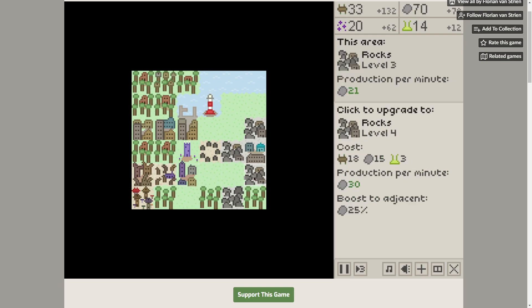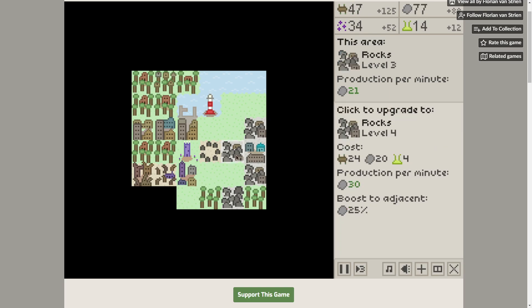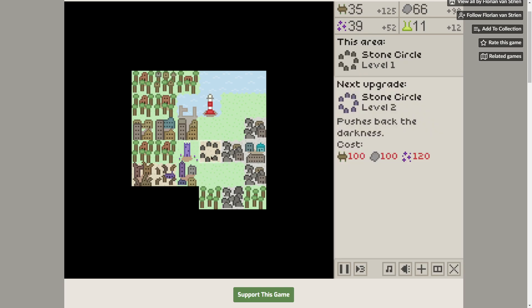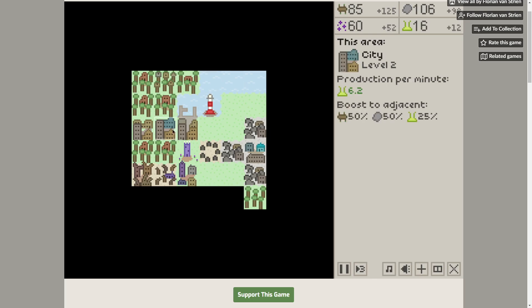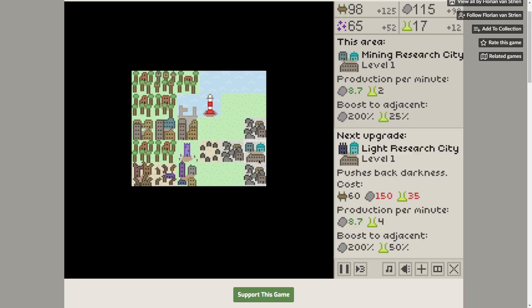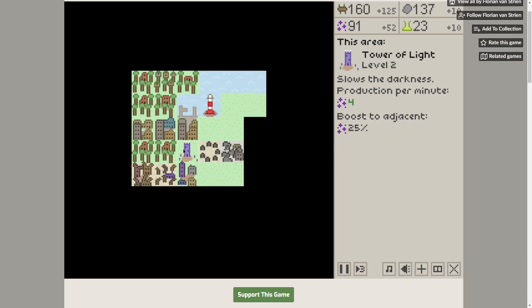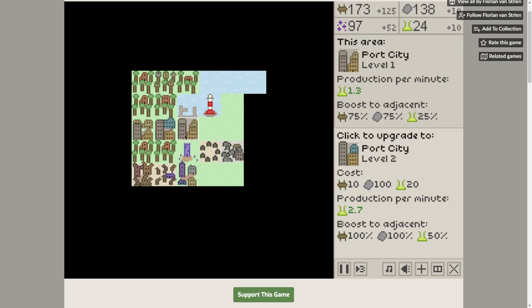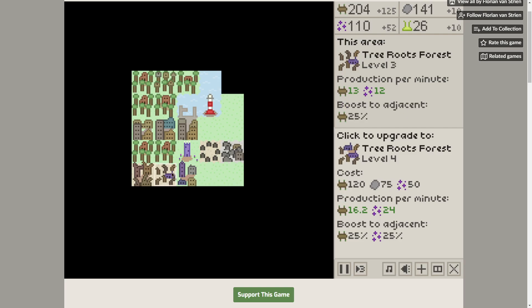A bunch of magic, more rocks coming in. We're about to lose some buildings. Maybe we need to hold off here and wait for things to come in, though that would be a bad idea. I'm almost there — 120 magic is all I need, which I'm not going to get anytime soon. It's going to be too little too late, I think.